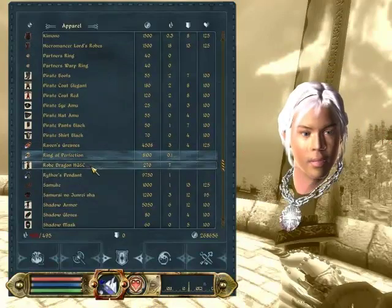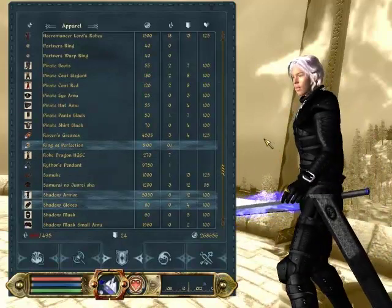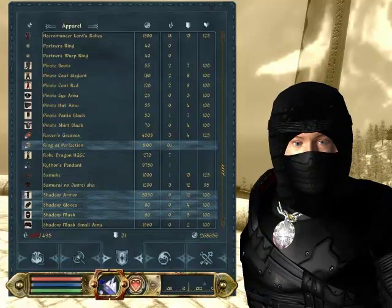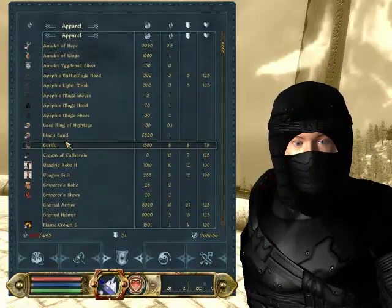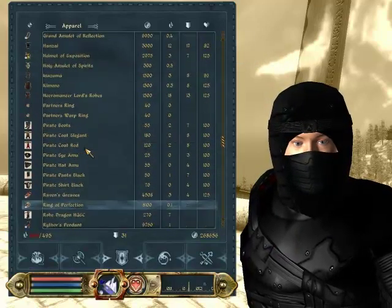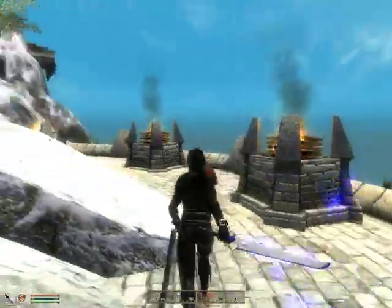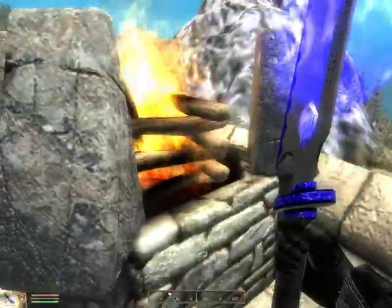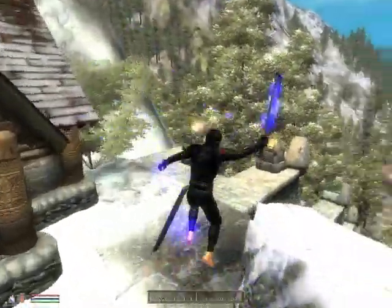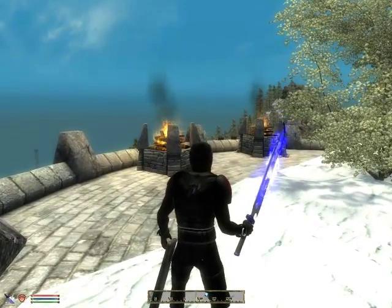Robe dragon — this says HGEC on it, I checked that out already. Shadow armor — nope. Shadow gloves — there we go. What do we have here? This is cool. Shadow mask — ninja stuff, almost. Let's get rid of that amulet, it looks weird now. This is neat — it is kind of ninja-esque. It doesn't lag the screen at all either — must be low polygon. Alright, I'm going to stop recording for a bit, but I will be right back with more.